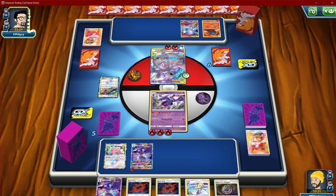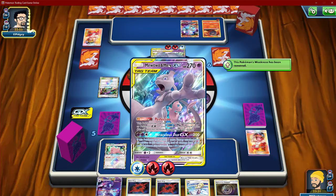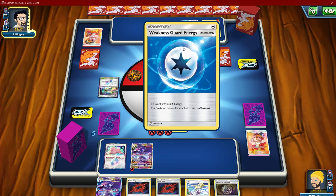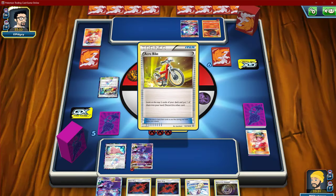He's gonna go for the Blacephalon here — Mind Blown. Yeah, that's his only option. But that is him discarding three fire energies from play. I know Mewbox may not play that many — he would rather that be a Rescue Stretcher, I'm sure, which is probably what he's looking for. Just any other attacker.